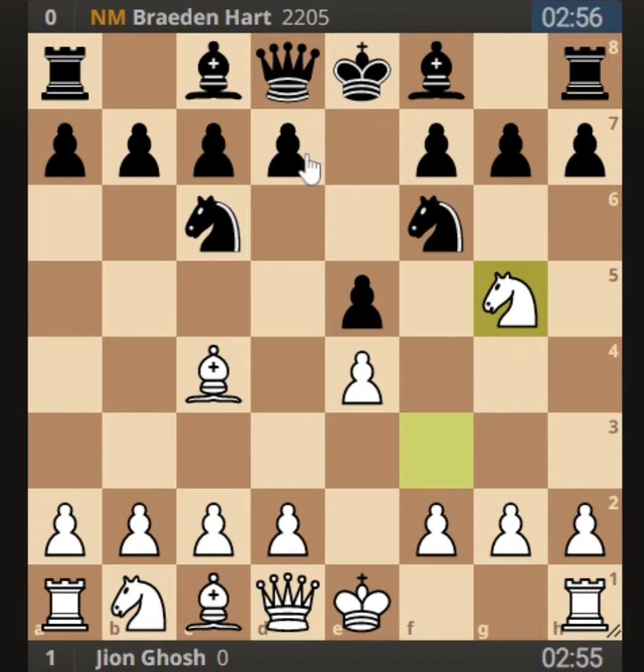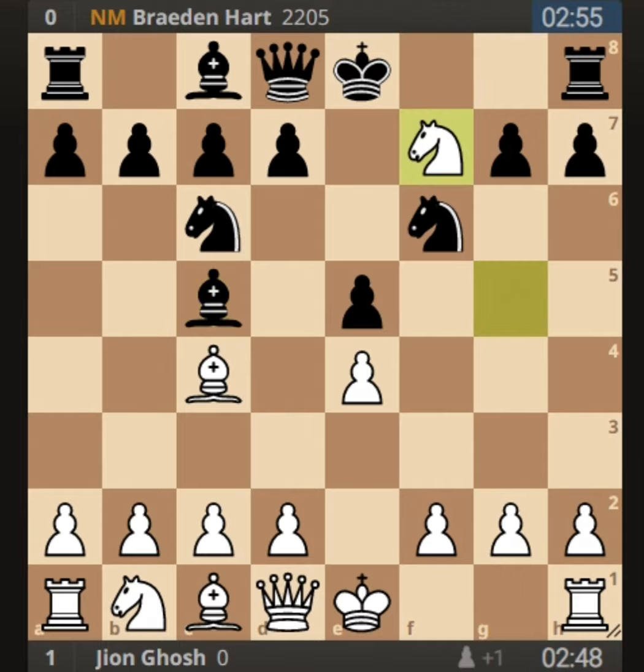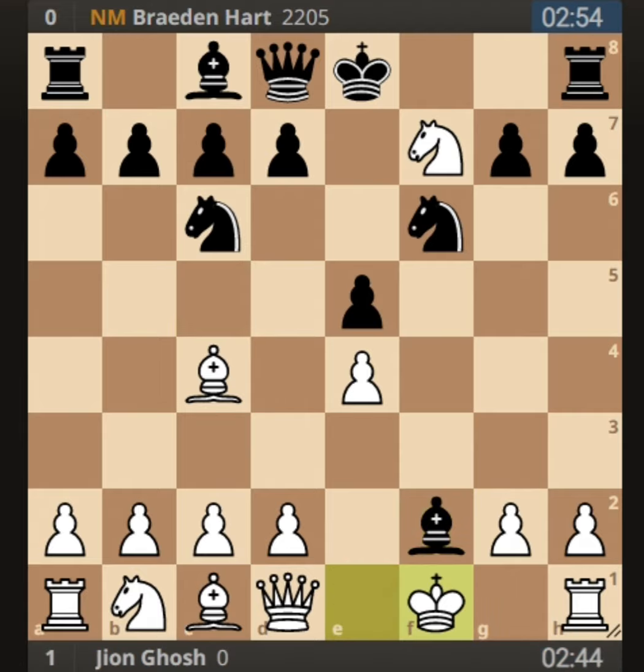The best move for black here is d5, but he played bishop to c5. There's a beautiful trap in this line: if white takes with knight into f7, which I did, he played bishop into f2 check. King into f2 is a bad move because of knight into e4 and black attacks, so I played king to f1, which is the best move.